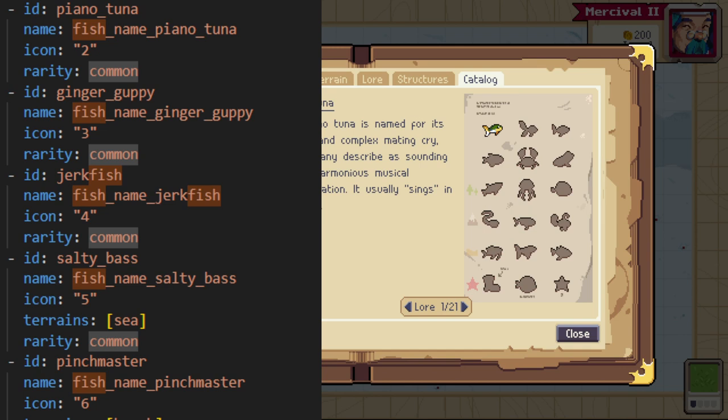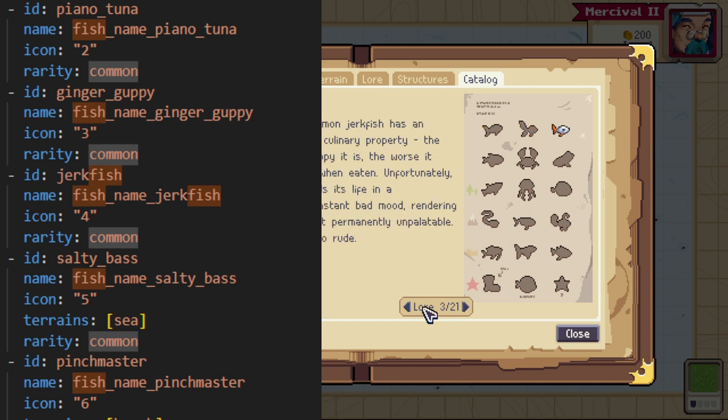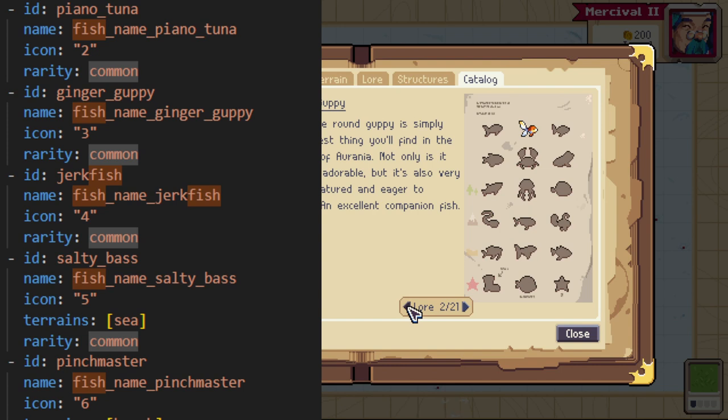The first fish you can get is the Piano Tuna. Each row in the fish catalog is a different kind of way to catch the fish. The first row — Piano Tuna, Jerkfish on the right, and Ginger Guppy in the middle — are fish you can get no matter what. There are no conditions in the configuration to catch these fish, meaning you can just automatically get them. You'll catch them under every possible condition in the game, so don't worry about these first three fish.